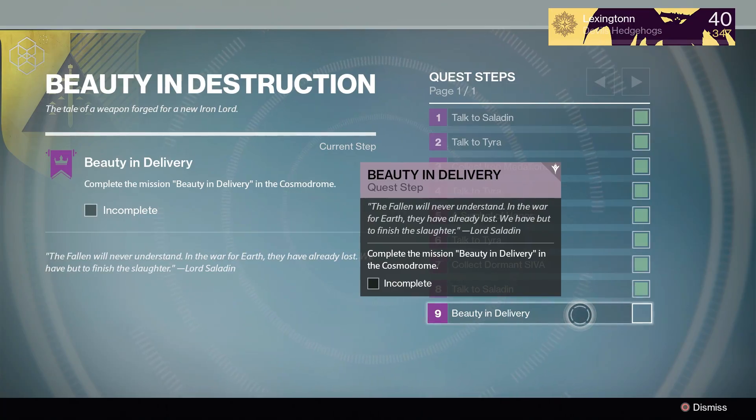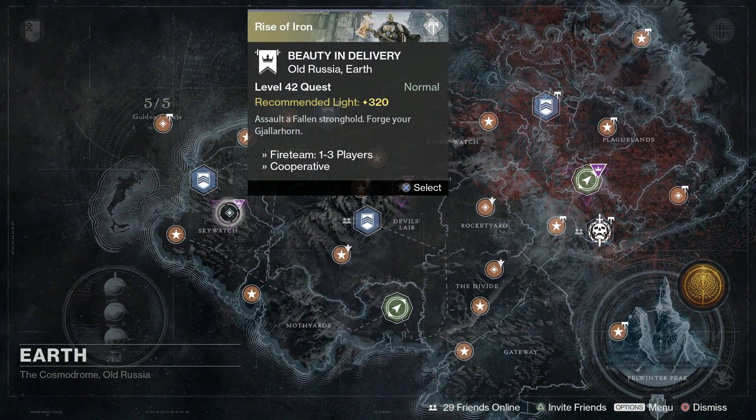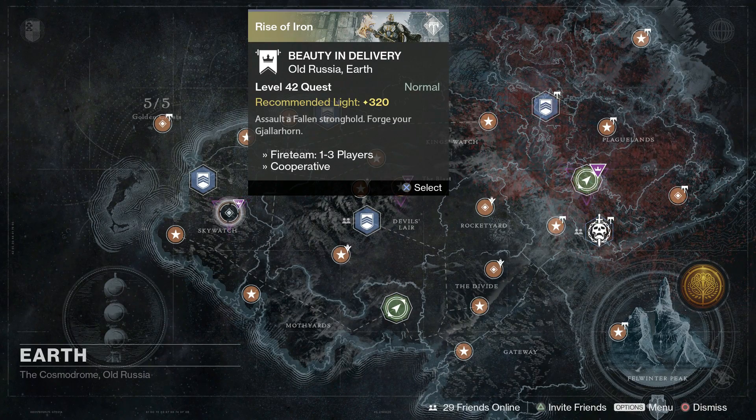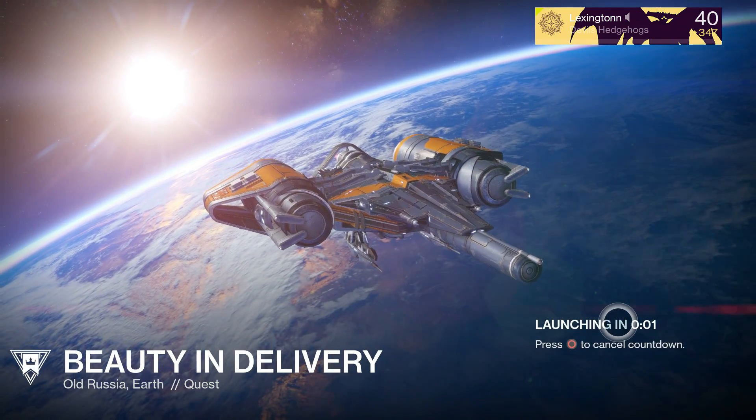For part 9 of Beauty and Destruction, you'll now be tasked with the quest Beauty and Delivery. It should have just popped up in the Cosmodrome section of your Earth map. Go ahead and head there now.